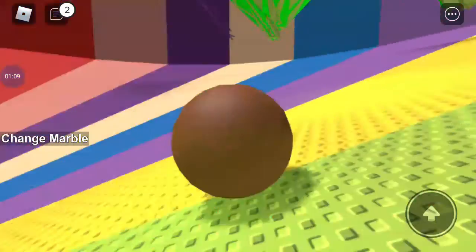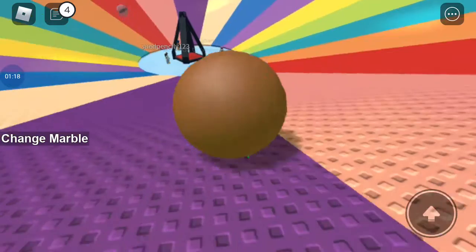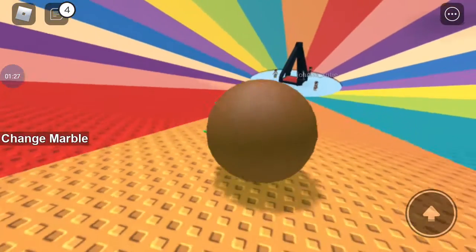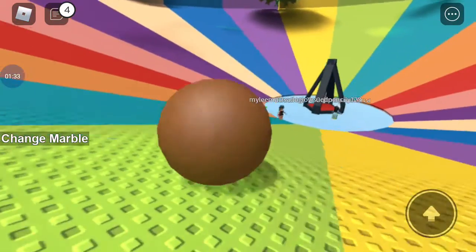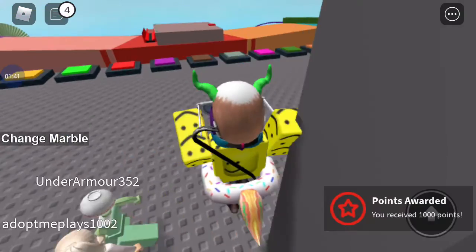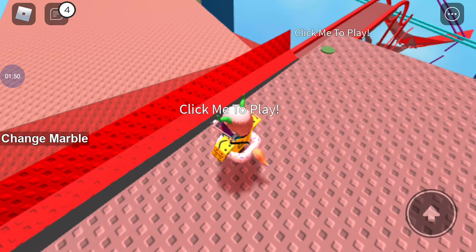So you want to get out of the marble first. Go to the spawn area and you want to go to the red one, right here — the red one. And go to this one, the middle one, and make sure you're using the wood marble.